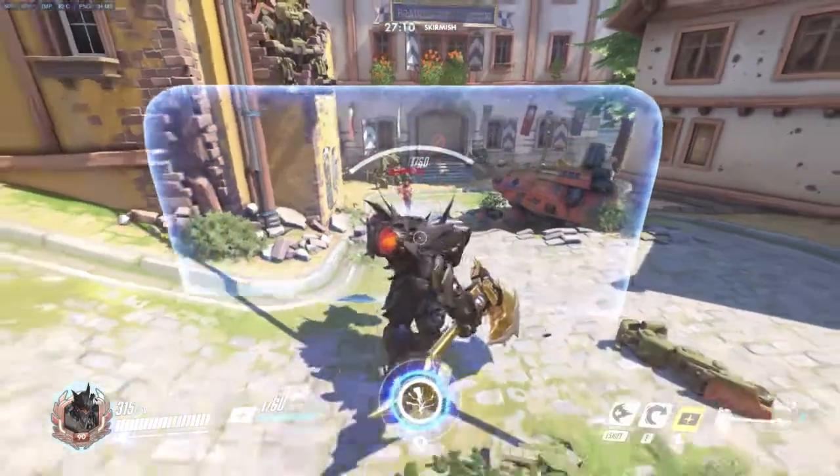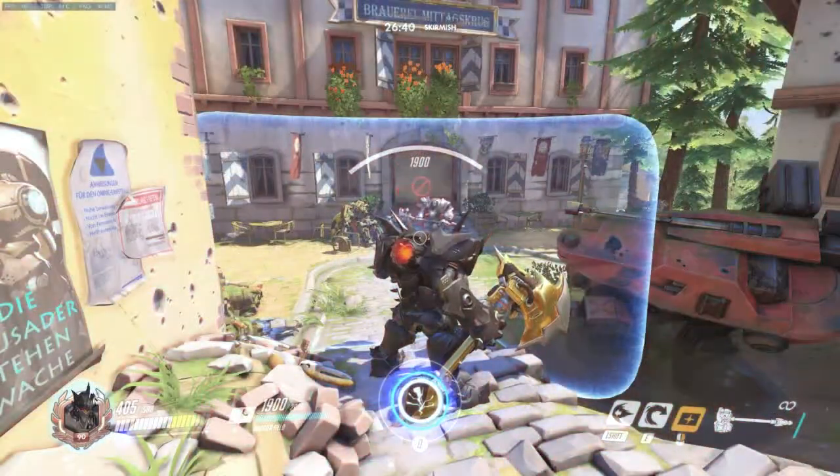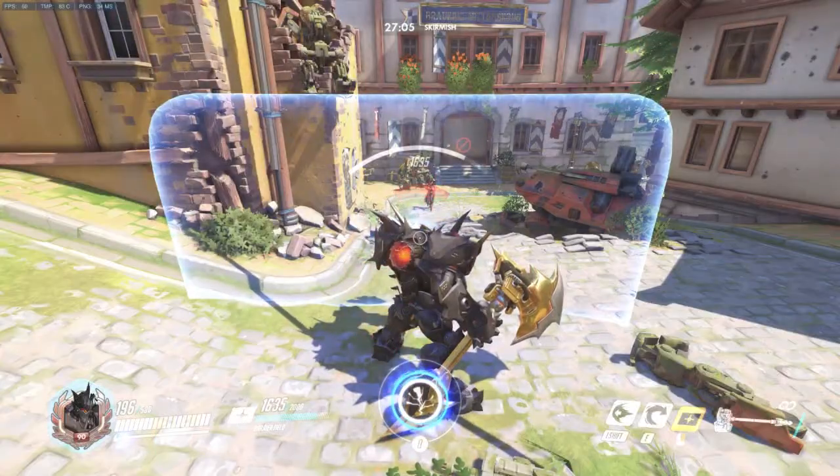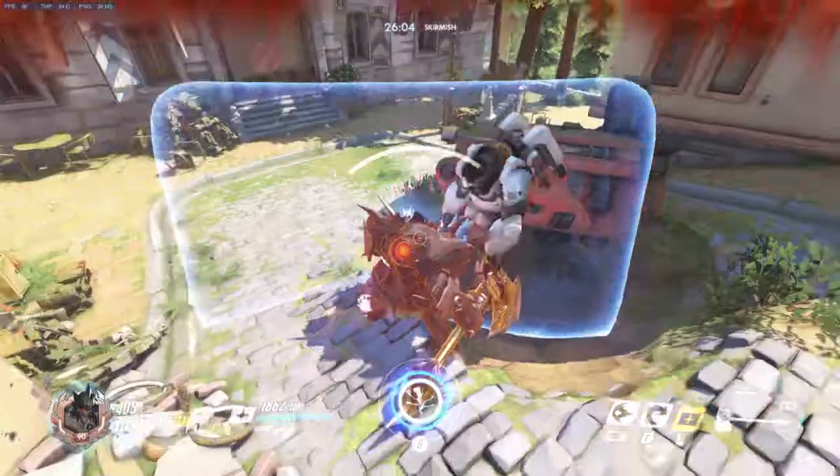The following is an exclusive list of abilities that can penetrate Reinhardt's shield: Reinhardt's Firestrike, Symmetra's secondary attack, Winston's primary attack, and of course all melee attacks.